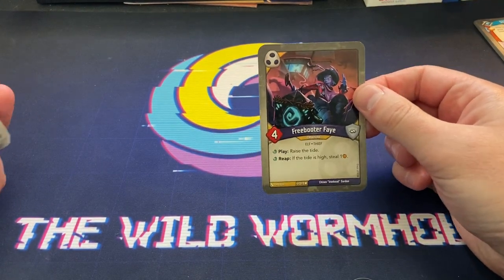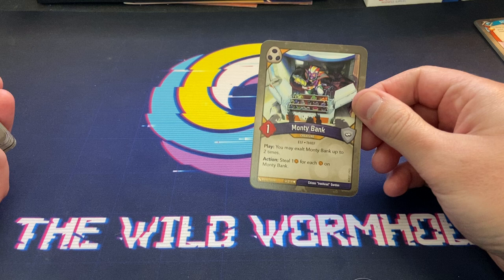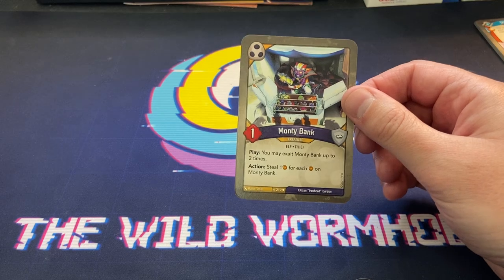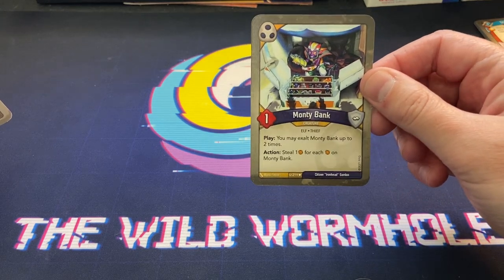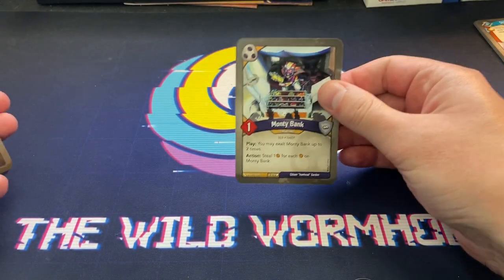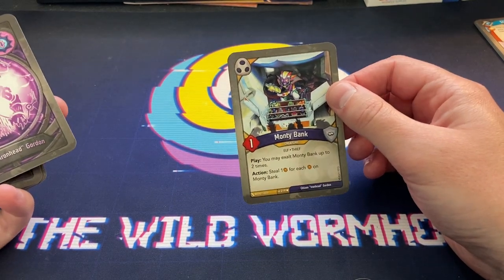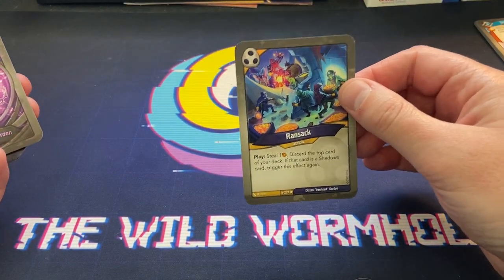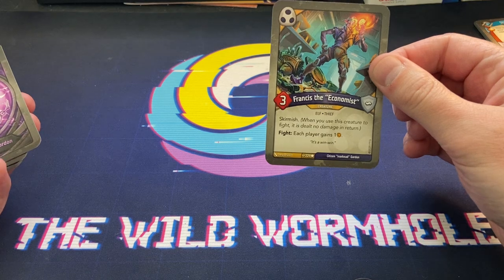Freebooter Fey - play: raise the tide, and if the tide is high steal one. Monty Bank - play: you may exalt Monty Bank up to two times; action: steal one for each amber on Monty Bank. That's quite a risk - the amount of times this guy actually gets exalted is probably very few. And it's double Monty Bank! Ransack - steal one, discard top card of your deck; if that card's a Shadows card, trigger this effect again. Francis the Economist - fight: each player gains one, with skirmish.